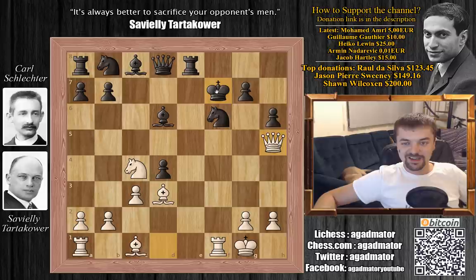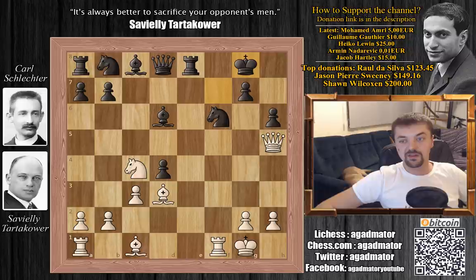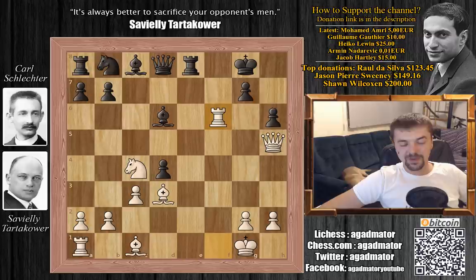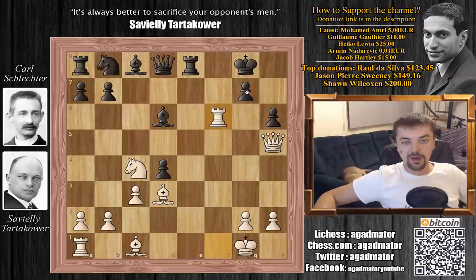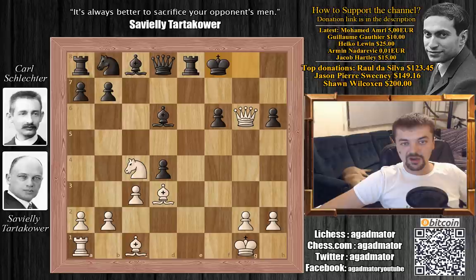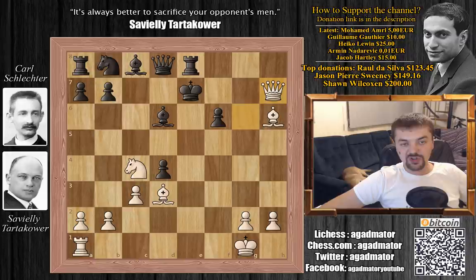Bringing the king to the e-file with king e7 or king to e6 wouldn't be good for black. Schlechter played king to g8 — the best move. Now Tartakower plays the tricky rook captures on f6. Black can't recapture: if queen captures rook on f6, you simply lose the rook on e8, so you've just lost a knight on f6. And if g captures on f6, you get queen to g6 check, king to f8, bishop captures with check, king e7, queen to h7 check, king e6, queen f5 check, king f7.